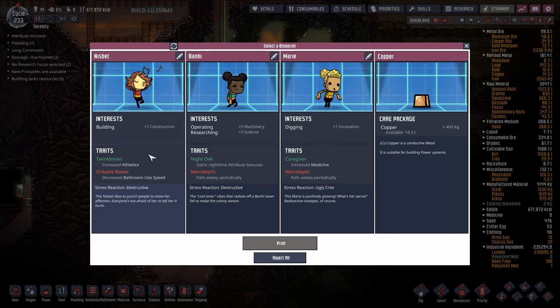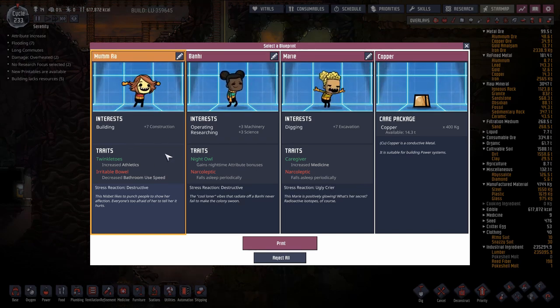I don't want the narcoleptics. This one has irritable bowel, they have no interests I want, but I really don't care - it's taking me too long to get dupes. I think I'm being too picky, so I'm just going to make them a general dog's body. This dupe shall be known as Mumraw. I really don't know how I didn't think of that before - Mumraw is just perfect. Fits in exactly with the theme.